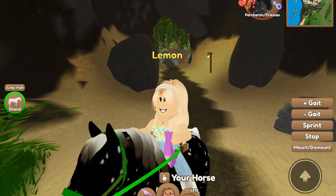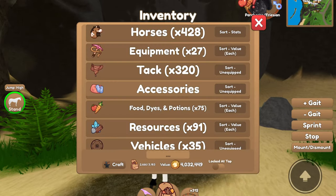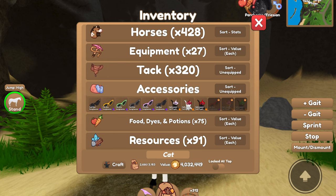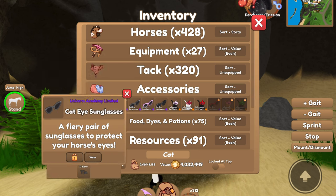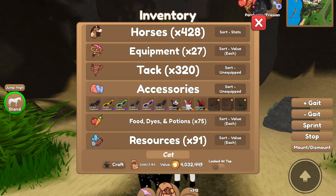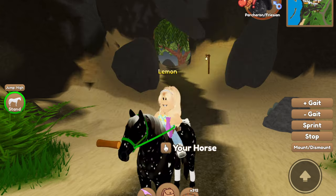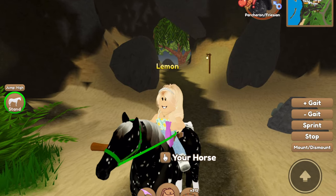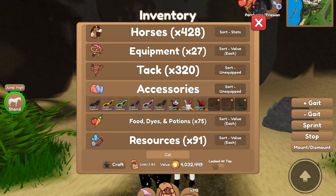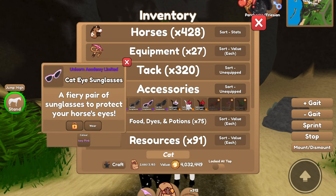This has happened before. If you take the cat eye sunglasses right here, you'll notice that they are all colored with different tiers. It wasn't like this before — they used to all just be a default red color and that was just the way they were. No one really thought anything of it because they still looked pretty cool. But they have since fixed that so they now have various colors. So if you were to go and check, you'll see that happened.